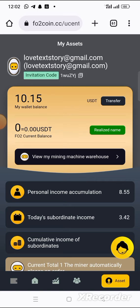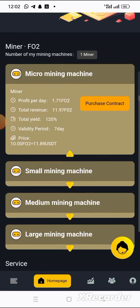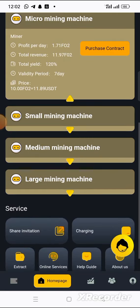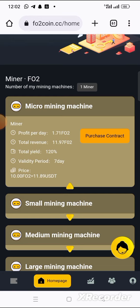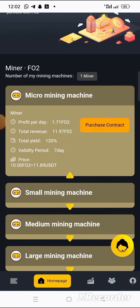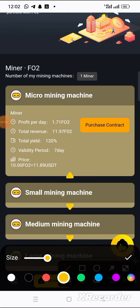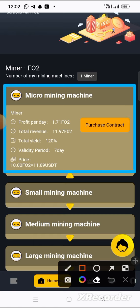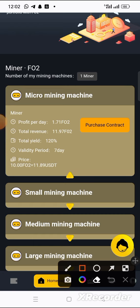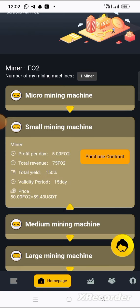To withdraw this money, what you need to do is to recharge — you can do any of the investment plans here to recharge. In this video I'm going to do the recharging for the micro mining machine you are seeing here.